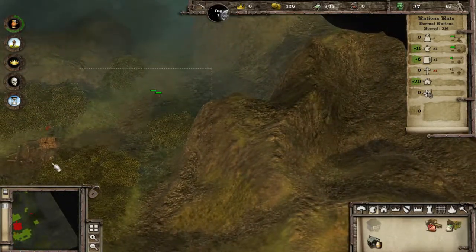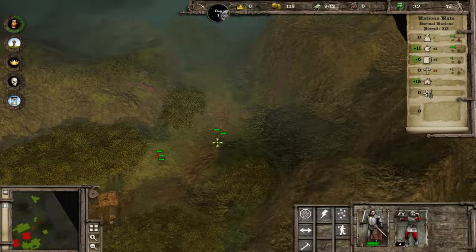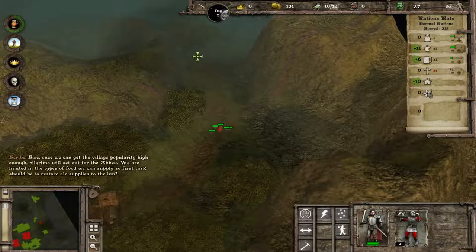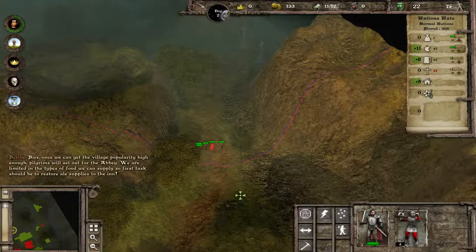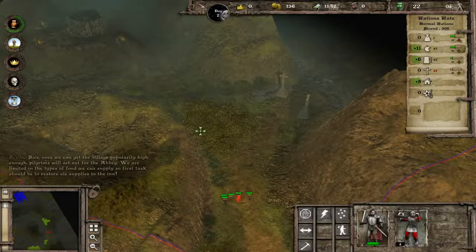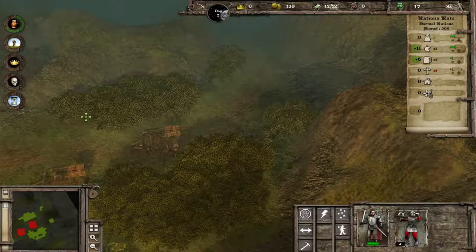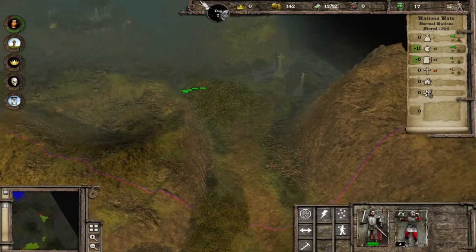Now you can forget about your town and focus on the attack. In easy you get four mace men; in normal you get two mace men. You will not be able to do what I'm about to show you in normal campaign. To get the village popularity high enough, pilgrims will set out for the abbey. We are limited in the types of food we can supply, so first task should be to restore ale supplies to the inn. If you don't go and attack the bandit camp straight away, bandits will come over here, go in these trees where you can't target them, and just harass you constantly. It is still possible to beat the campaign, but it just takes an extreme amount of time.